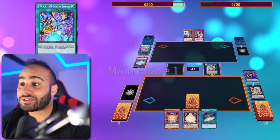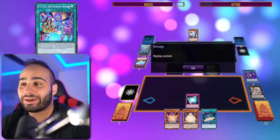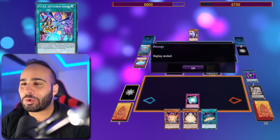Now I pass the turn here. He's going to be setting 1 card, and I'm going to be going Super Factorial into Laplacian, make him lose everything else. And this is over.